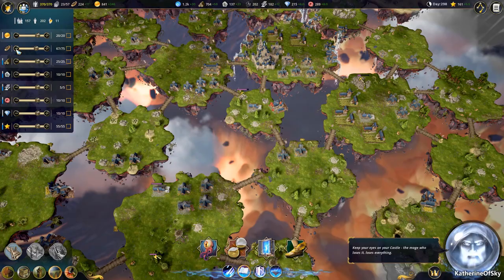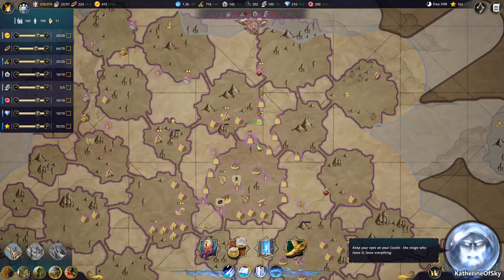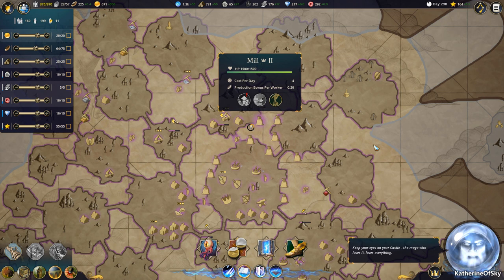Now we can lower our food-making since we upgraded so many of those mills. Let's go from above and again we have this nice view of these little icons above each of the structures indicating — aha — this has not been upgraded. I really like that feature.